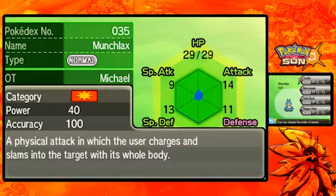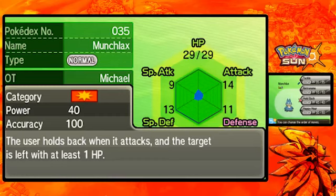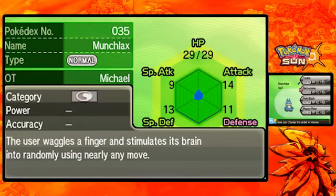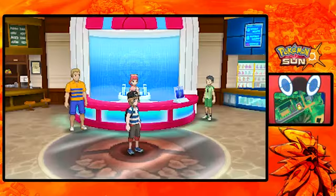We could give the Snorlium Z to Munchlax, but it's not going to help very much because it has to be a Snorlax first. Let's take a look at its stats. The moves are Tackle, Metronome, Hold Back - which is like False Swipe but for Munchlax, which is really cool - and Happy Hour. Happy Hour doubles the amount of prize money received after battle. Imagine giving an Amulet Coin to this thing and then using Happy Hour - you'd get so much money! I'll leave it in the party because it evolves into Snorlax.